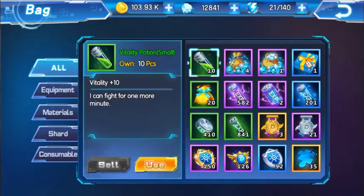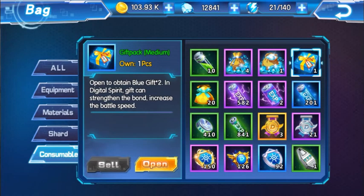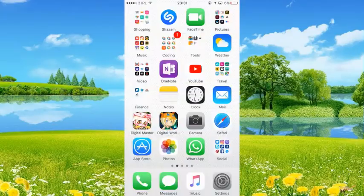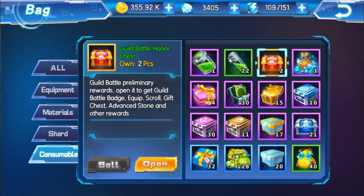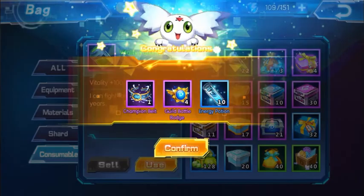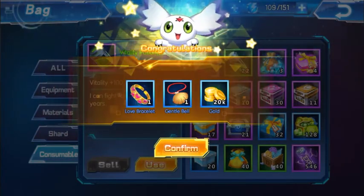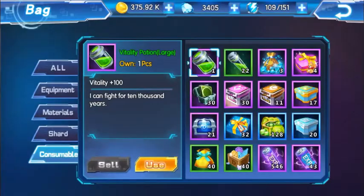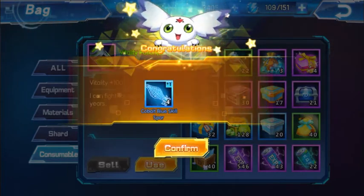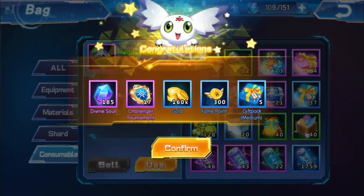Here we have the guild battle chest — let's open them. No diamonds, no guild points... come on, give us some guild points. 20 gold scroll. I killed past chest okay — yeah, that didn't work. Fame points — that's not what we want.